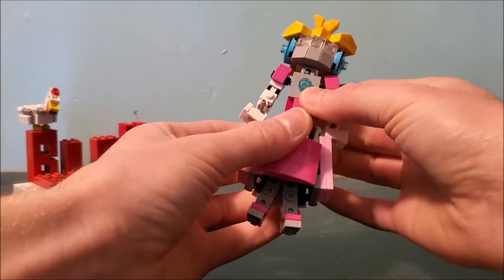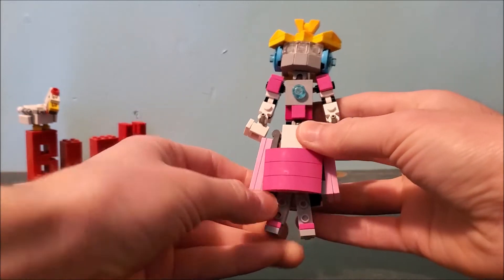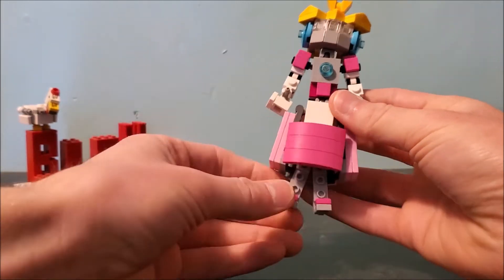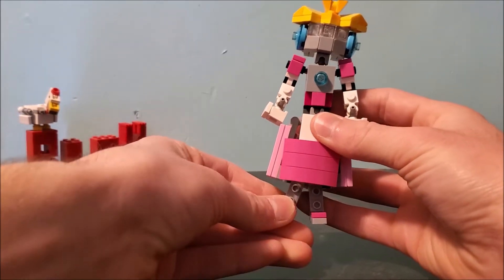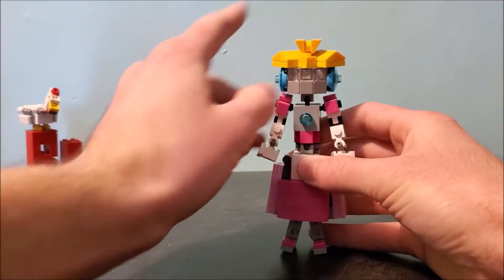She also has a waist joint, so it can sort of move like that. The skirt can move around a little bit, though there's not really a point since her legs are down here. They're just on little ball joints and you can move her feet. And that is Princess Robo's articulation.